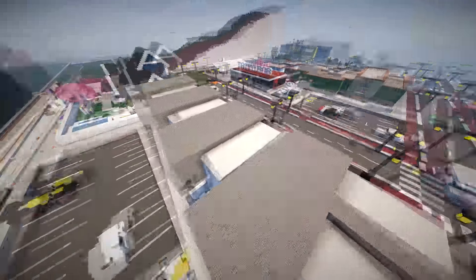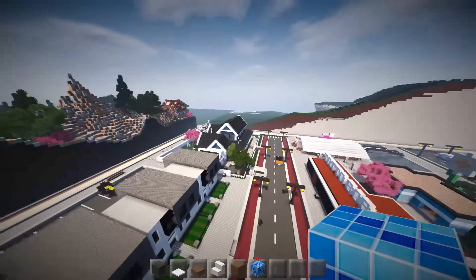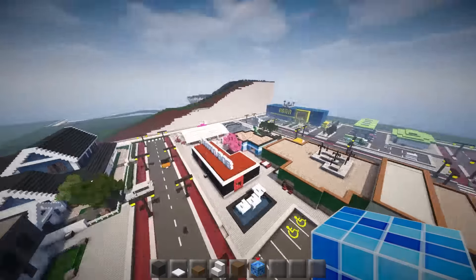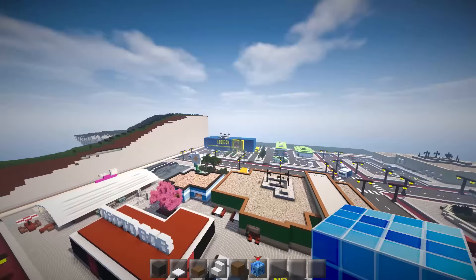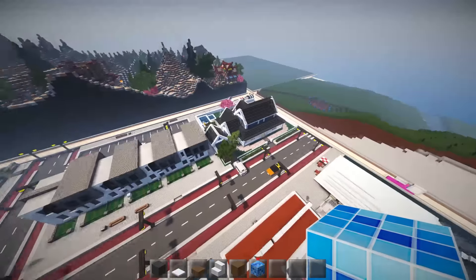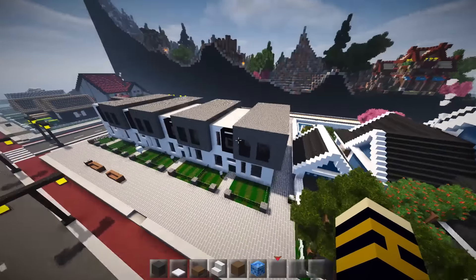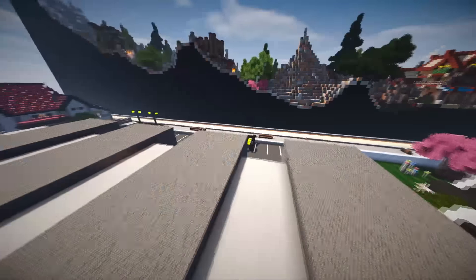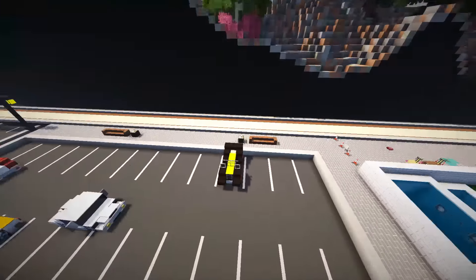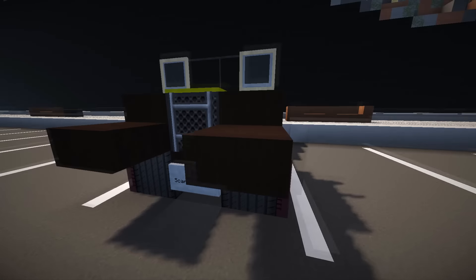Now there are some pretty cool modern buildings here. We're just going to sweep through and then we'll end in Ikea. Let's have a look at those vehicles quickly — there's a really good mix and he's actually used a lot of them. He's also credited everyone really well.